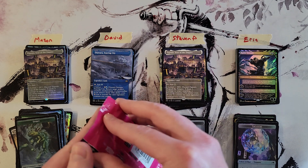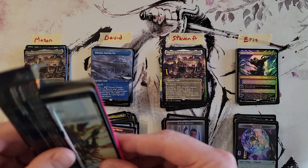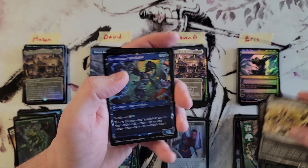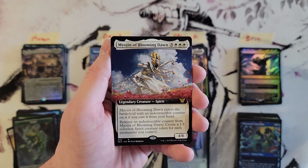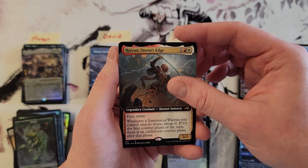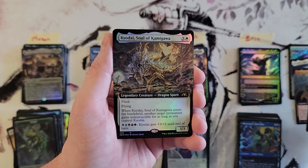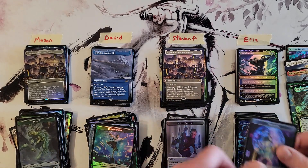Alright Eric, your last pack. Surge Hacker Mech, Myojin of Blooming Dawn Extended Art, Ryu, Storm's Edge. Shigeki for the Showcase. And then last pulled box — we got Kyodai, Soul of Kamigawa in the Extended Art Foil to finish us off.